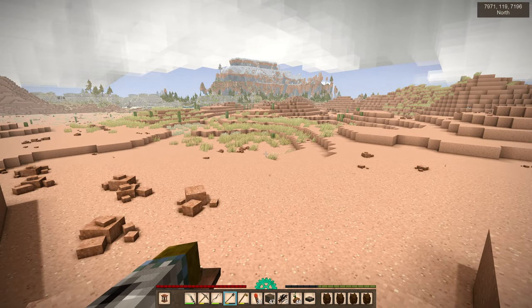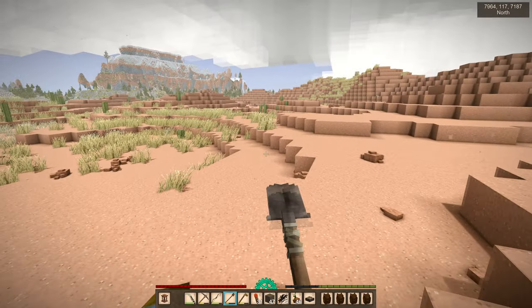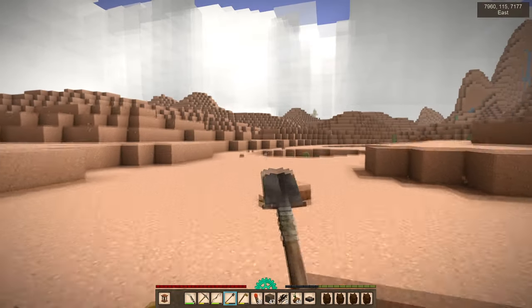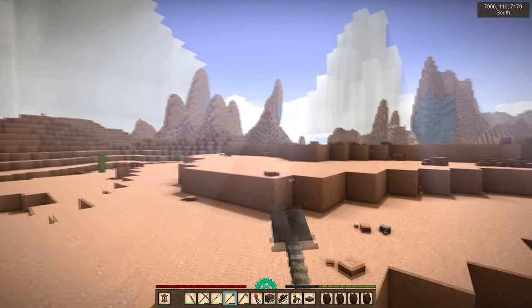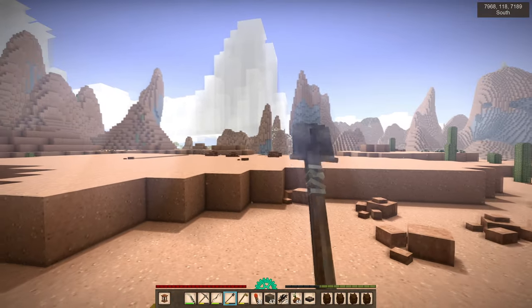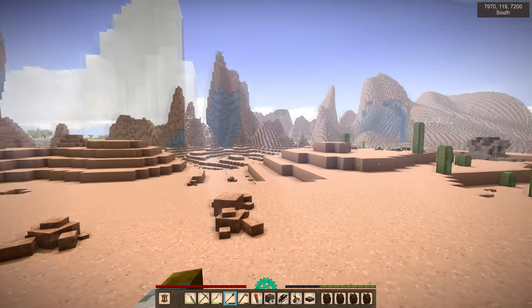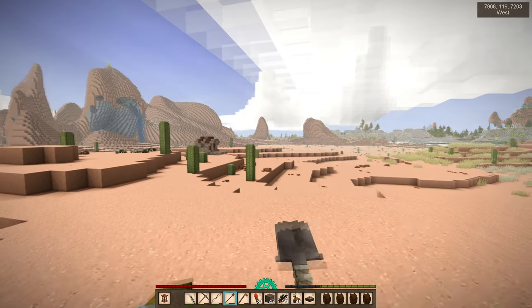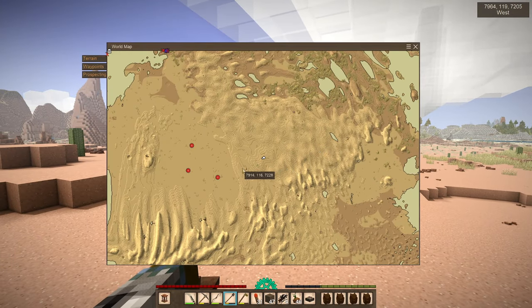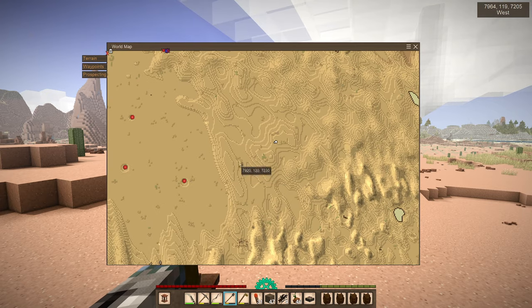Look at this — there's grass growing in the desert! I haven't seen this before. How interesting, I didn't think we got grass in deserts. So we've got andesite, bauxite, and a lot of very interesting trees over there. We've got a trader! Does that show up on the map? It does not.